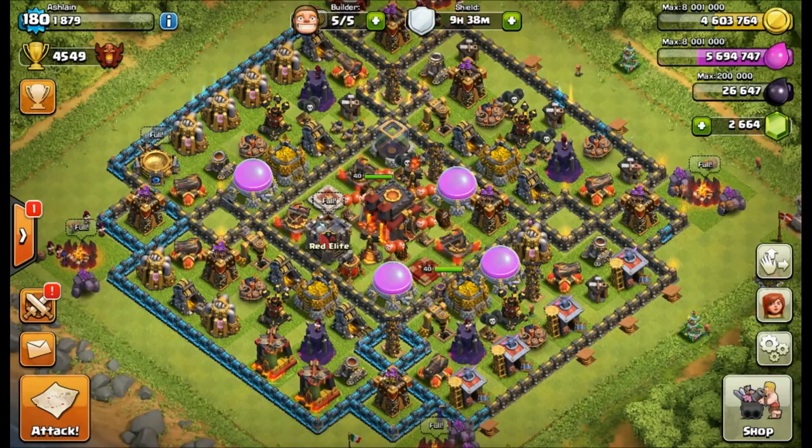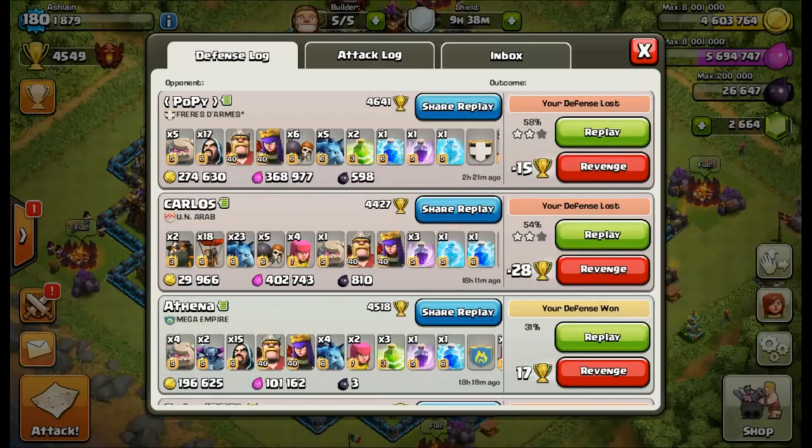Not this base right now, but the base that I usually use. Let's go ahead and take a look at it from my defense log. I'm going to show you the most recent defensive loss I've had, and I also want to show you the one by Carlos. So it's going to be two attacks — two different ways to beat not only my base, but bases really similar to it with that resource ring around the center. Let's go ahead and start with the most recent one.